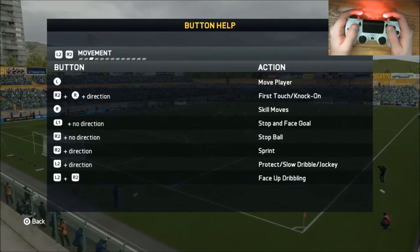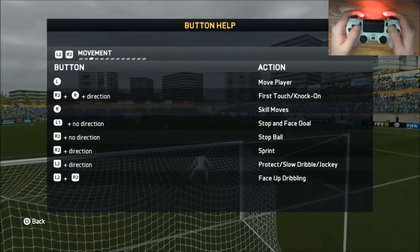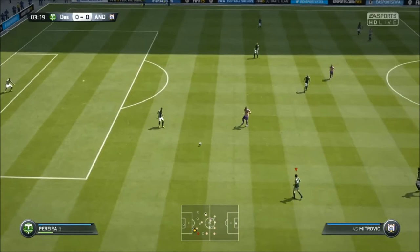L2 and R2 held down together is face-up dribbling — this is what you're going to be using the majority of the time, because it turns you towards the goal, you're slower, and you have more control over the ball at your feet. You can let off R2 and still shield the ball at the same time. So L2 is what you're going to be using a lot to shield the ball, keep it close to your feet, and protect it.